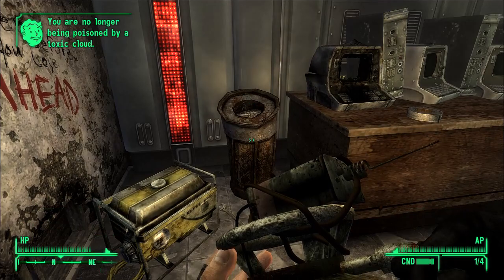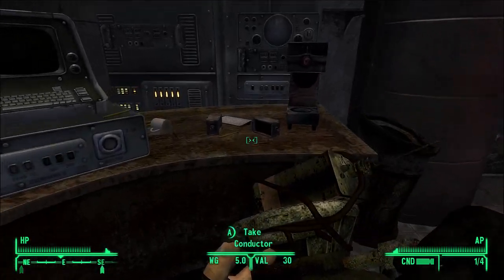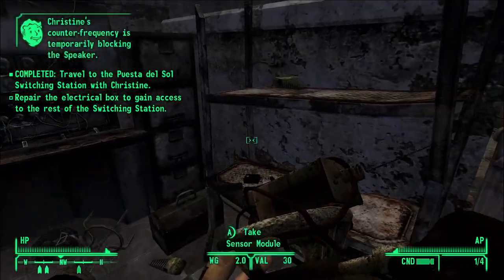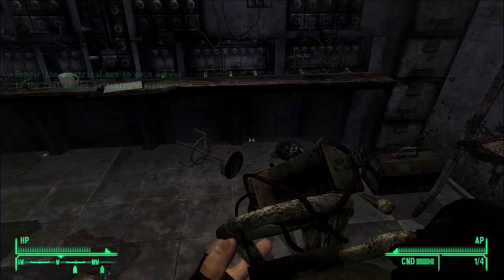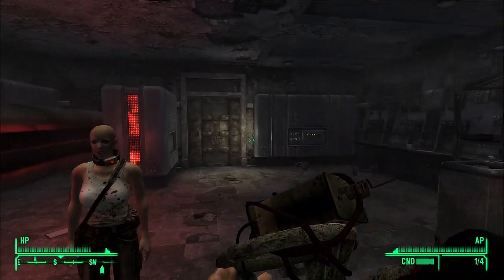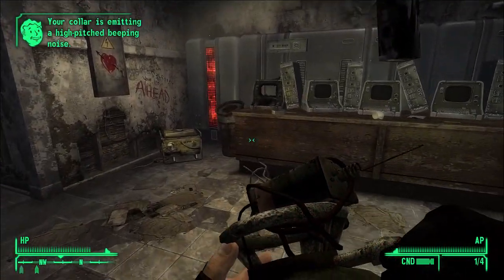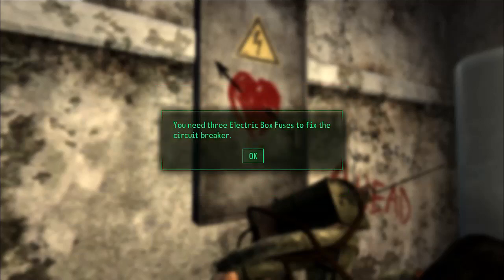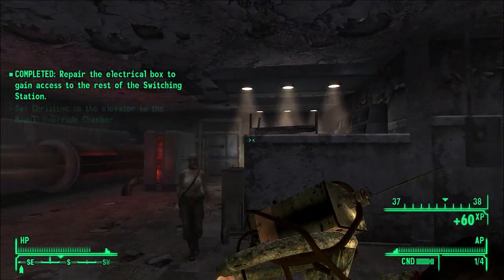Alright, what's in here? Junk food out of the trash — that's always good, right? Conductors. Prepare the electrical box to gain access. Items required: three. Alright, we don't have it so let's jury rig it. That works.